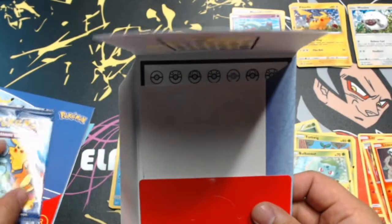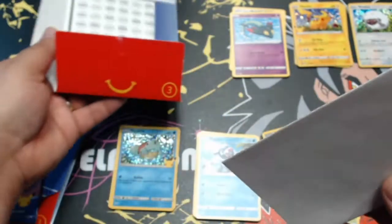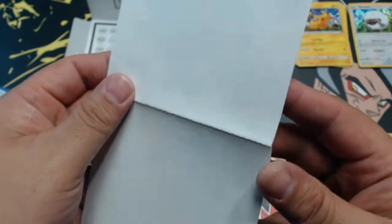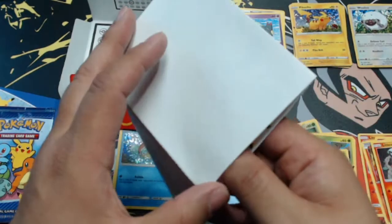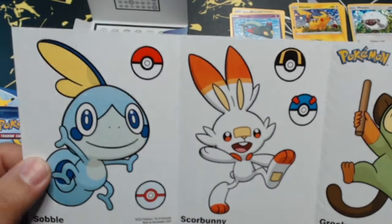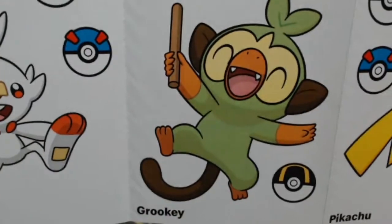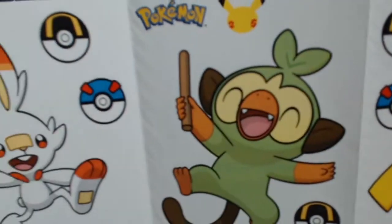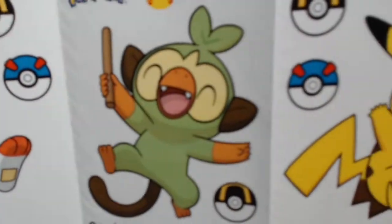We interrupt this program — this pack has something new, not a box or sticker book. Let's open it up. With these Happy Meal toys you can get all kinds of things, and these are definitely stickers. Look at that — you get Sobble, Scorbunny, Grookey, and Pikachu, and even the Pokéballs themselves are stickers. You can have all kinds of sticker fun with these.